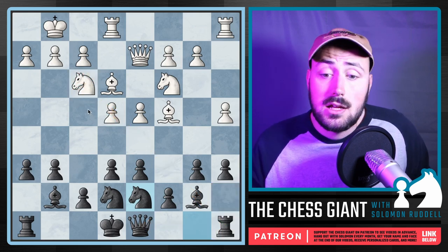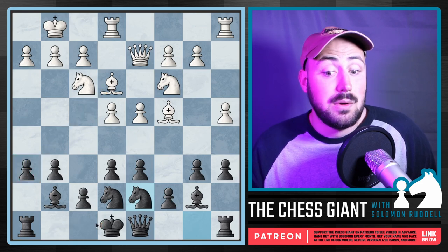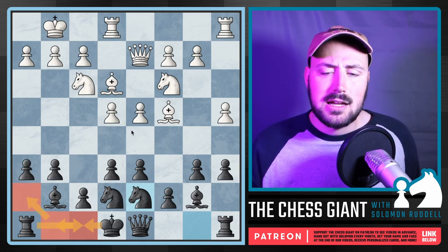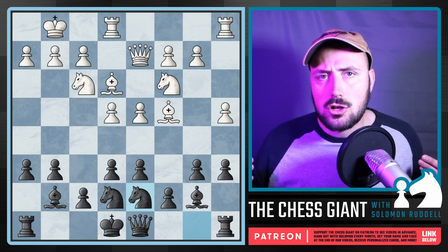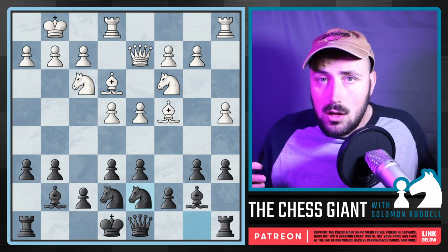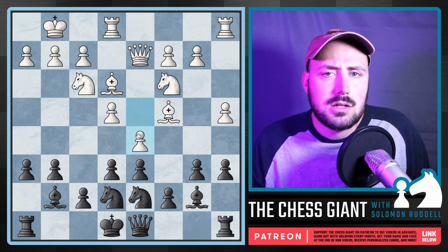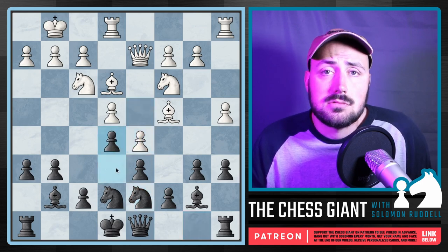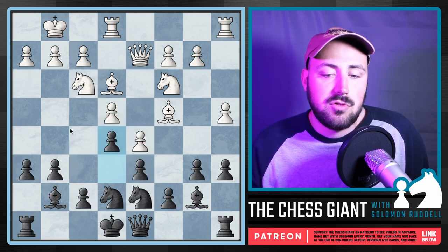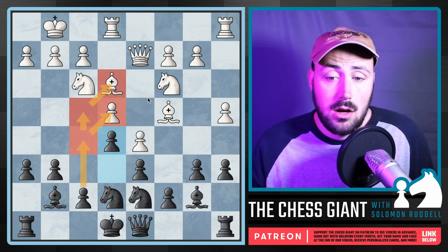In a situation where White puts pressure on H6 and we can't castle normally, we can slow-castle — bring the Rook to F8 and continue playing. The whole idea of the Hippo is that we form the structure, then slowly advance out of it, stretching our pieces. The second White tries to break something open, we close it down and lock it up — and now we're the ones with the leverage. The next move for Black is probably A5, putting pressure on E4 and threatening to trap the Bishop on E3.